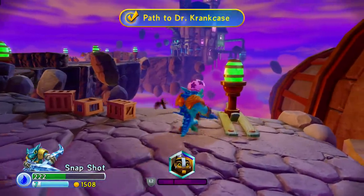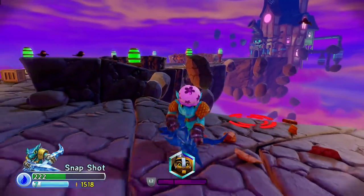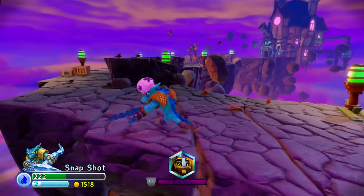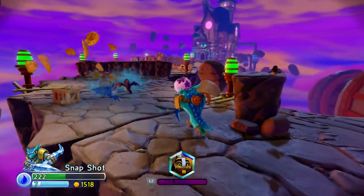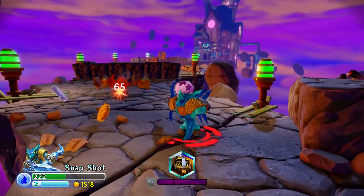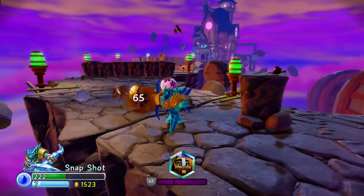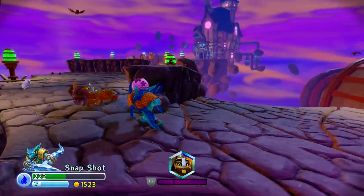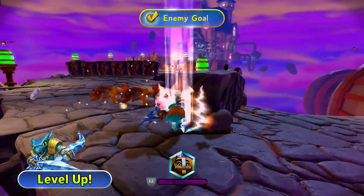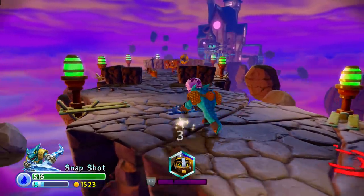All right, here we are — the path to Dr. Crankcase. I was just mentioning Dr. Crankcase, and what do you know? Say his name and he shall appear. Well, kind of. Wow, 130 points of damage with a charged up arrow. That's awesome. Did you see that? That is terrific. That is some handy, handy damage.